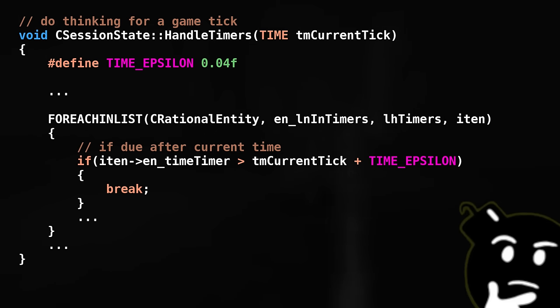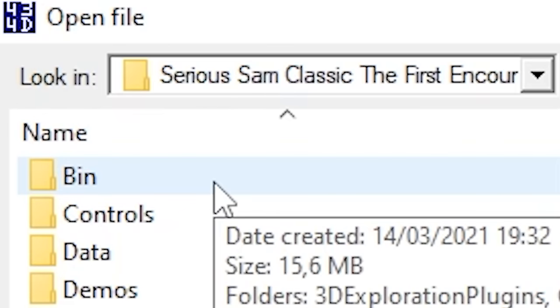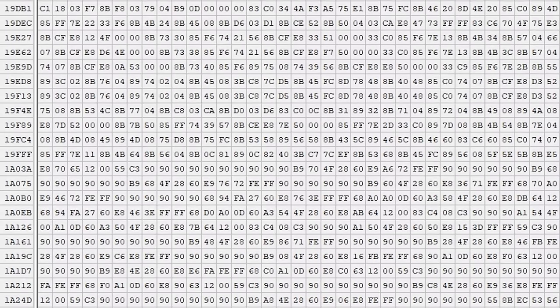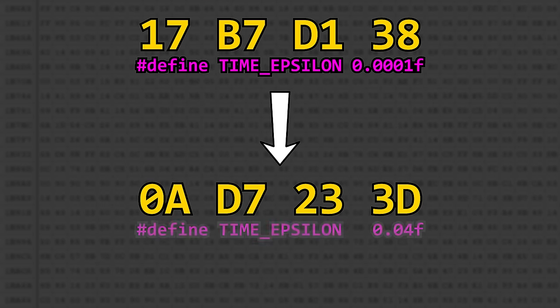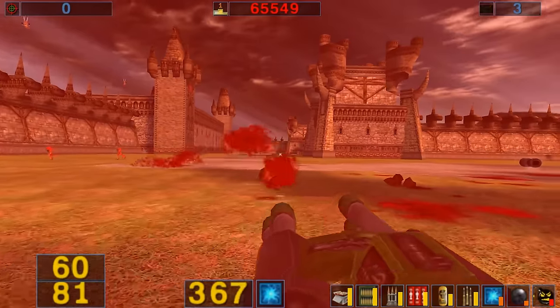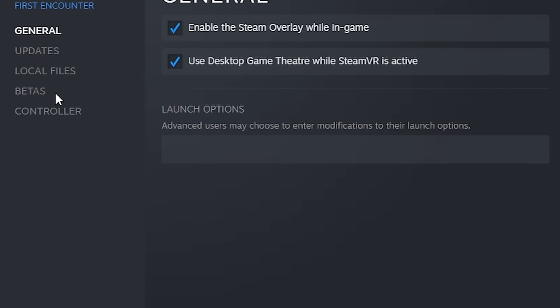If you have no idea how to compile stuff, you could always edit the epsilon through a hex editor. Go to your Serious Sam folder, open up bin, and open engine.dll with your favorite hex editor. Assuming this is the latest Steam version as of this video, go to this address for the first encounter, and this one for the second encounter. Now change these 4 bytes — which represent the epsilon 0.0001 in hexadecimal — to 0.04. This will fix the weapon slowdown bug, but again, do this at your own risk. If this messes up your game, simply verify the integrity of your game files through Steam, and you're all good.